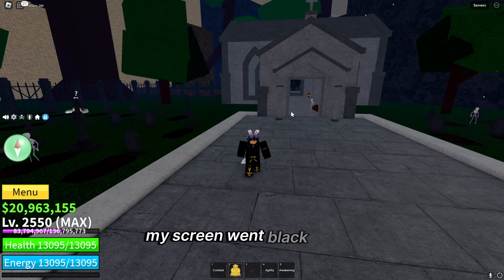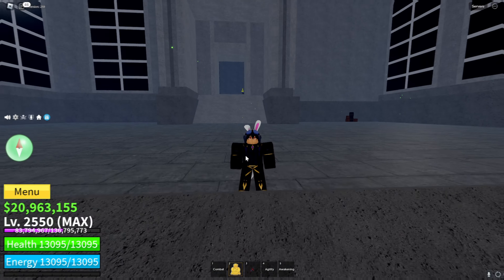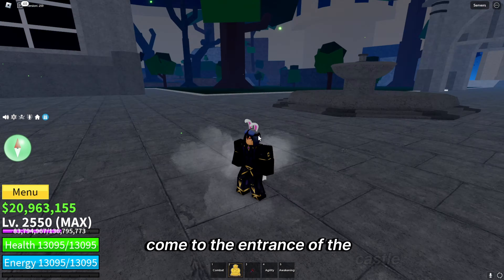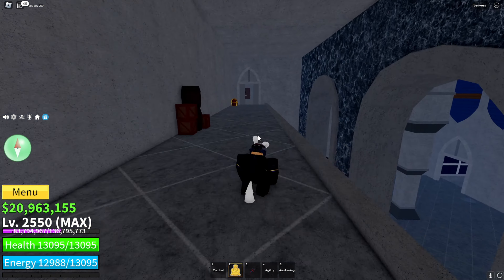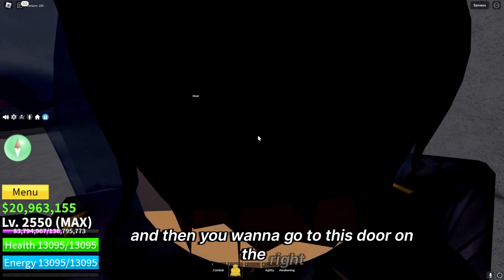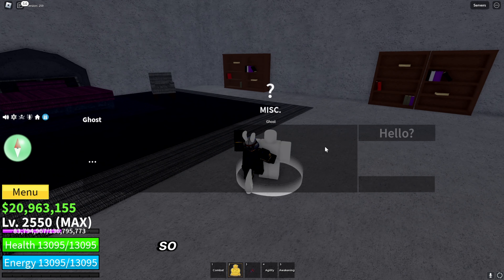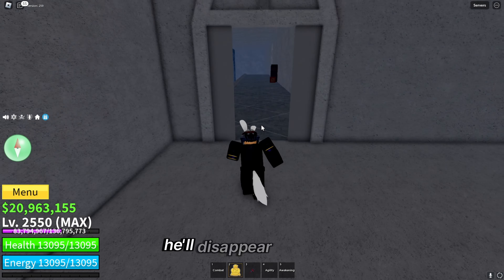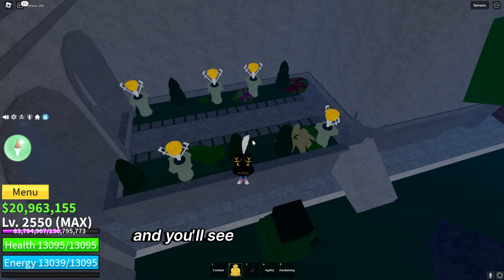Your screen will go black and that's the second game done. For the next game, come to the entrance of the castle, walk in, go up the stairs, then go to the door on the right and talk to the ghost NPC. Your screen will go black again. After that, go down and take a left.